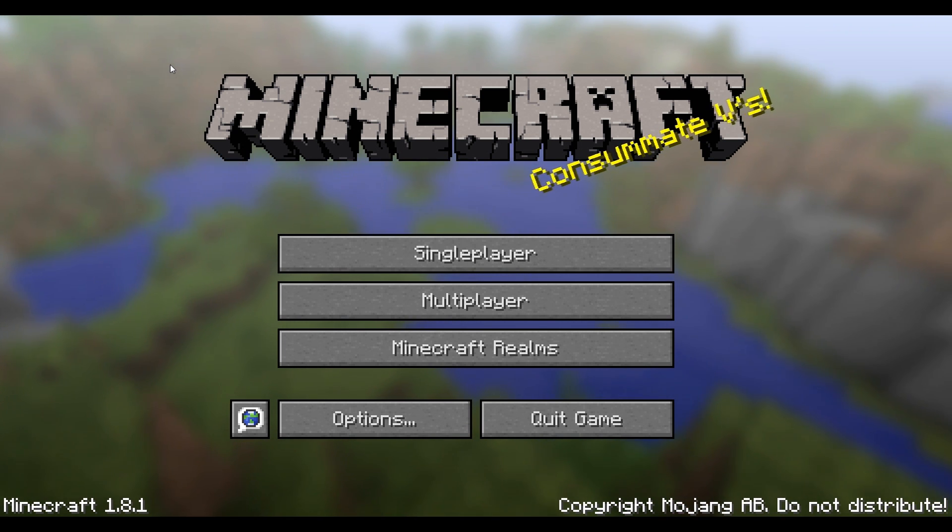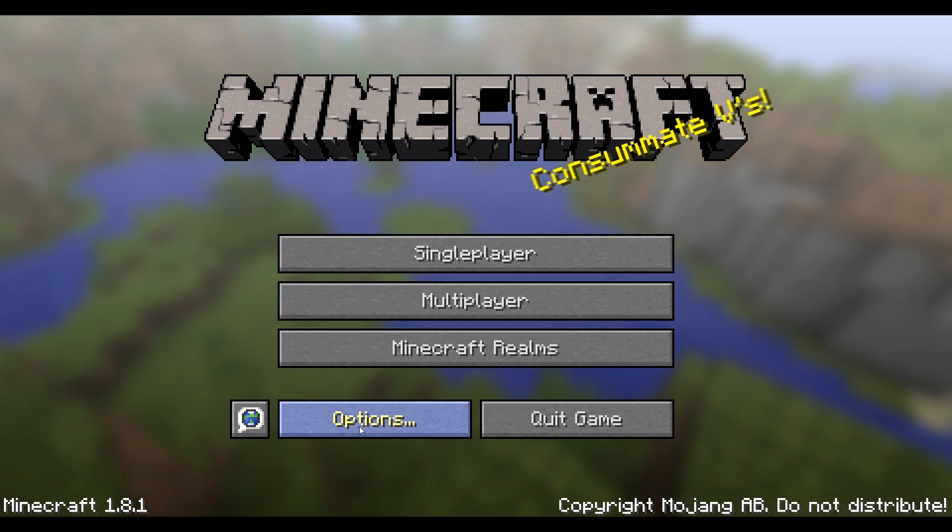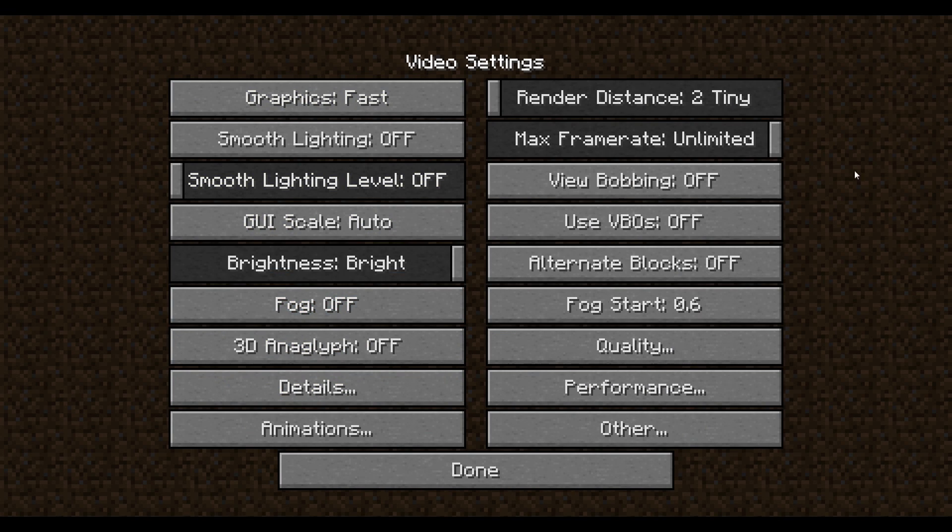So to get to your video settings if you didn't know, just go to Options, then Video Settings, and here is where you can edit all of your graphic stuff that can make your game run faster or slower depending on your computer. In a second I'll have a slideshow of every single setting that you should have on or off if you want to get the most FPS out of your gameplay.